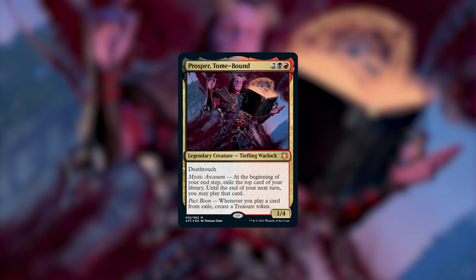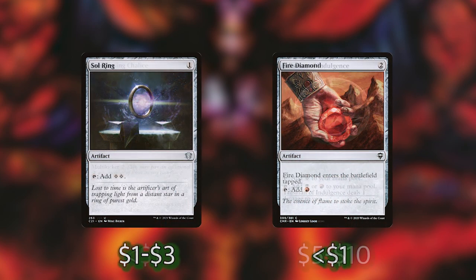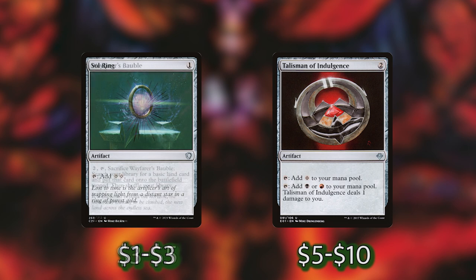Now let's get into the list. I'm going to start with the Mana Acceleration. We really are trying to stick Prosper on turns 3 to 4, so I've included a decent amount of ramp. As for Mana Rocks, we've got Arcane Signet, Charcoal Diamond, Everflowing Chalice, Fire Diamond, Sol Ring, Talisman of Indulgence, and Wayfarer's Bauble.